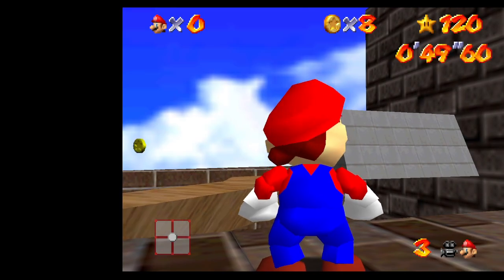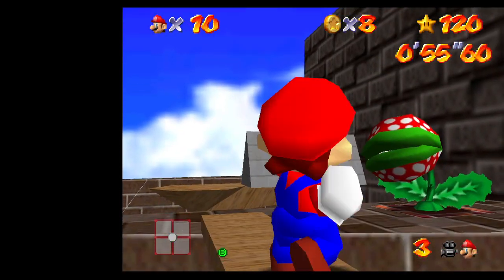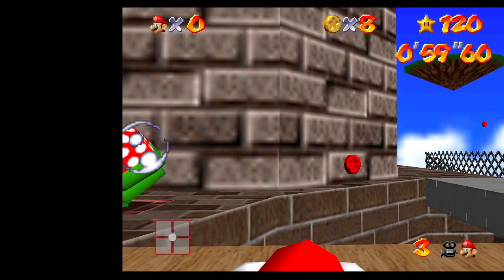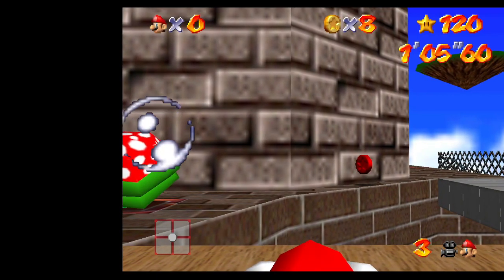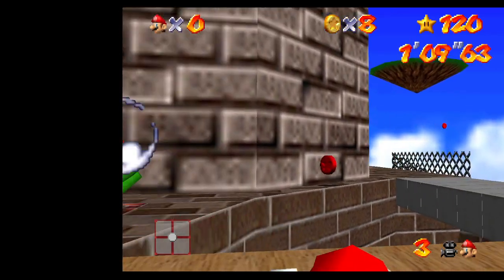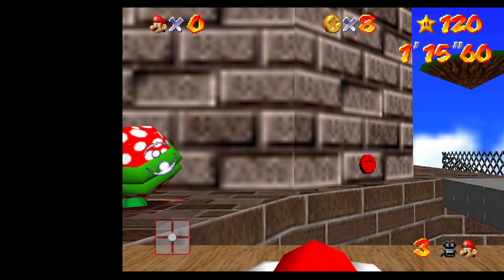If that happens, you can still reset by doing the whole setup: ledge grab, backflip, punch, quick turn, walk off. But when you get back here, the camera is already primed for the first C press — C right to move the camera. So all you need to do is hit C left until it turns to Mario's right once, and then after that you can just do the entire setup like normal.